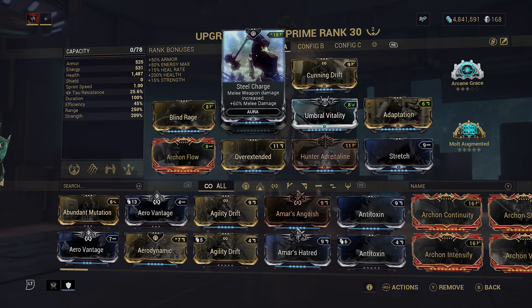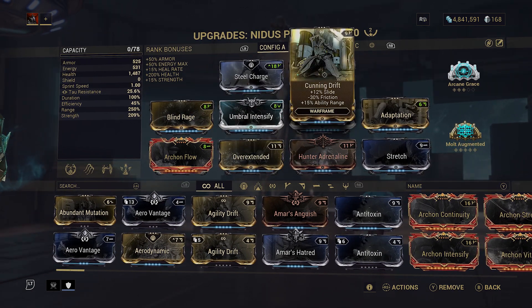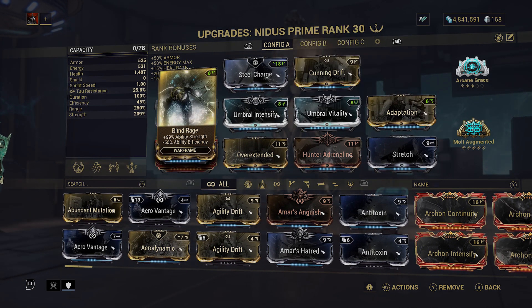Feel free to change the aura as long as you have a plus 18 or plus nine. That should give you enough slots to pull this off. We will be using two Umbral Forma and also an Exilus Adapter to give ourselves an extra slot. After Steel Charge we're going to go with Cunning Drift to give ourselves a bit more range.